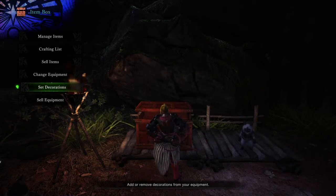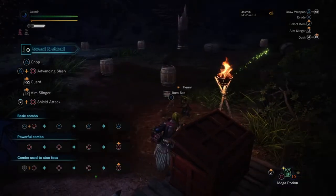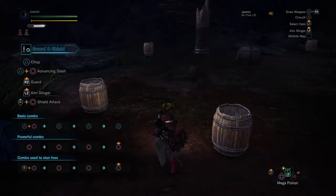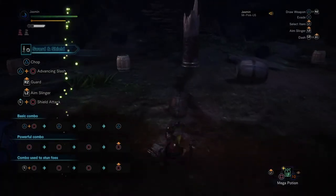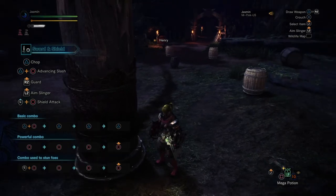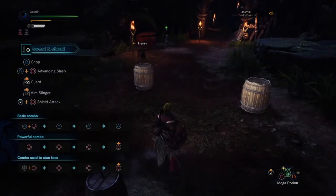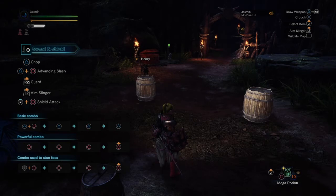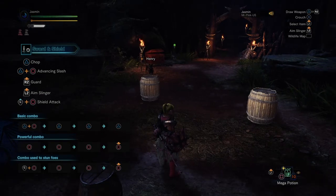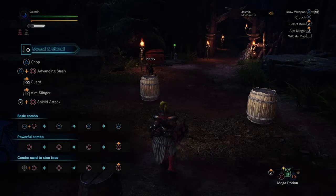There are many decorations and skills that don't directly boost your DPS but have the opportunity to increase your DPS by keeping you alive. For example, the evade extender at level 3 greatly extends your evasion distance — as I showed in my hunting horn build and guide video. Basically, it takes four rolls to get from the barrel to the pole, but with evade extender at level 3 you only need three rolls, so you go quite a bit further. If you're interested in seeing that, you can check out my hunting horn video.